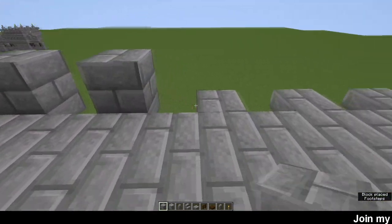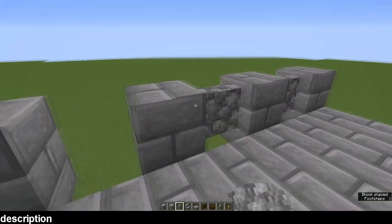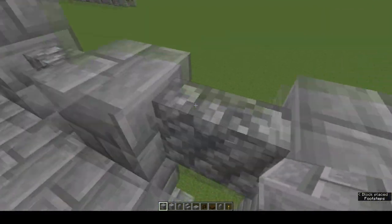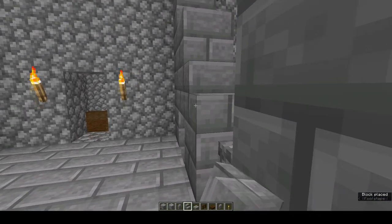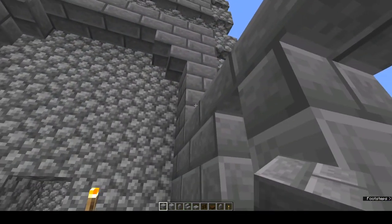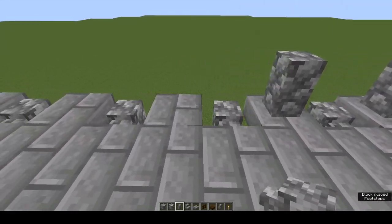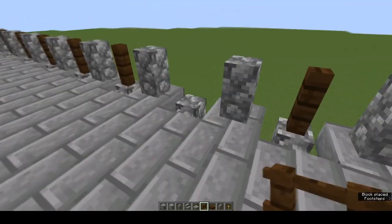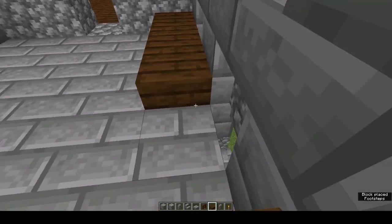Outside wall: stone brick block on top of every upside-down stone brick stair, and a cobble wall in between. Now two stone brick blocks, leave a gap of two, two more — do that all the way along. We're going to put double arrow loops in each one, and the next one faces the opposite direction. Top it all off with a row of stone brick blocks. On the back wall, cobblestone walls on top of each upside-down stone brick stair, and dark oak fences on top of each bit of cobblestone wall. Top the whole thing with stone brick slabs, bottom half.